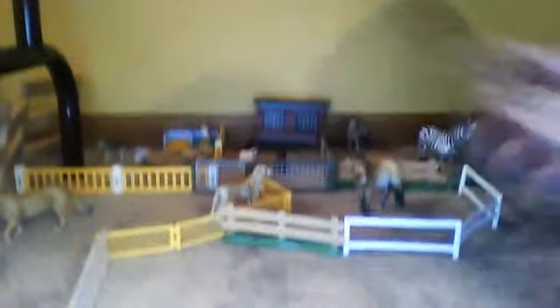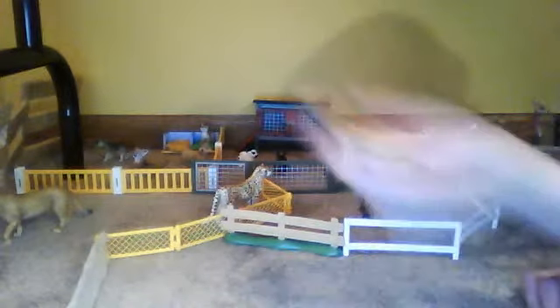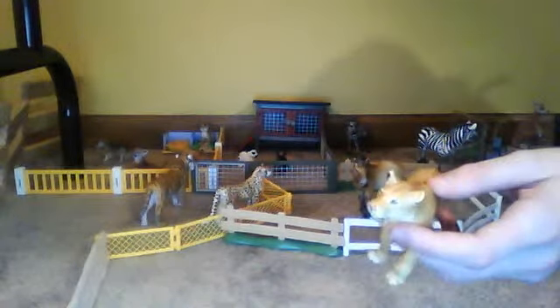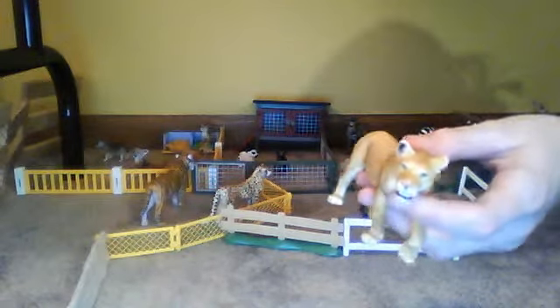And then, under the table, we've got our Przewalski's horse — I haven't named that one yet. And then we've got our cheetah. Name is Duma. This is Stipes. And then our lion — this is Nala.